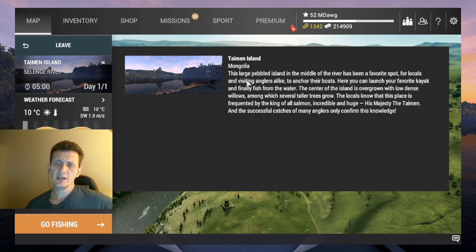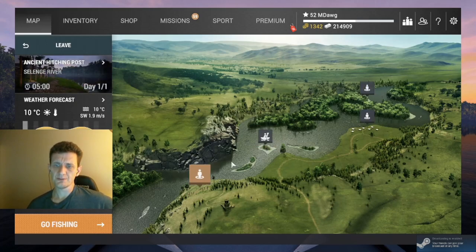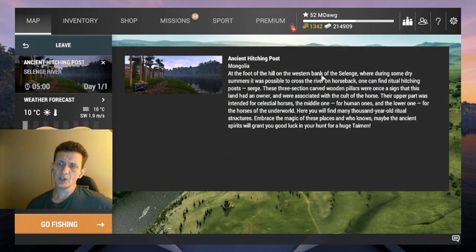This large pebbled island in the middle of the river has been a favorite spot to anchor boats — here you can launch your kayak and fish from the water. The center is overgrown with low dense willows among which several taller trees grow. The locals know this is a place frequented by the king of all... It seems like maybe the only thing we can use here are kayaks, which I'm okay with. The fourth and last place is the Ancient Hitching Post — at the foot of the hill on the western bank of the Selenga, where during some dry summers it was possible to cross the river on horseback. You can find ritual hitching posts — three-section carved wooden pillars once a sign that the land had an owner, associated with the cult of the horse.